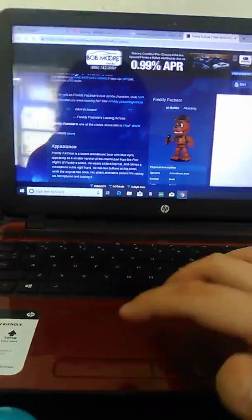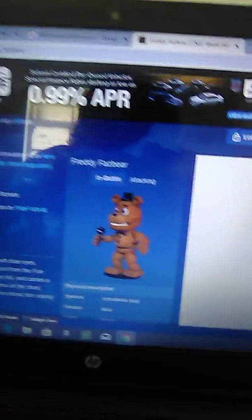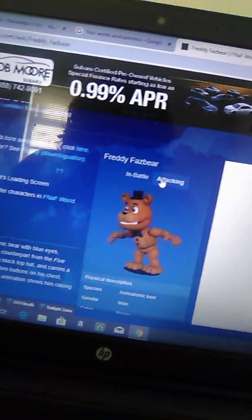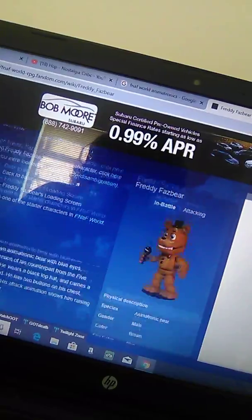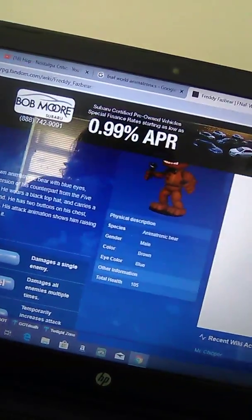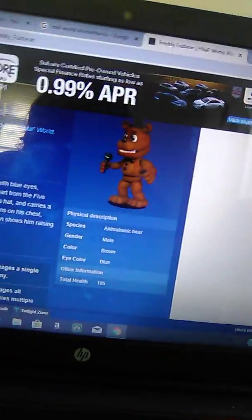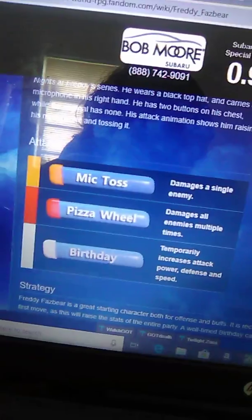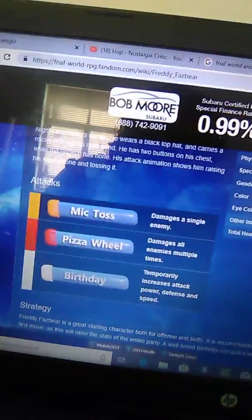So the original Freddy Fazbear — here he is, all cute. Let me show you his attacking form. Like I said before, we're only covering Freddies, not Fredbears or any other bear characters. He's a starter character, one of the characters you start out with. His loading screen says 'Back to Basics.' His moves are: Mic Toss, Pizza Wheel, and Birthday. Pretty good attacks.